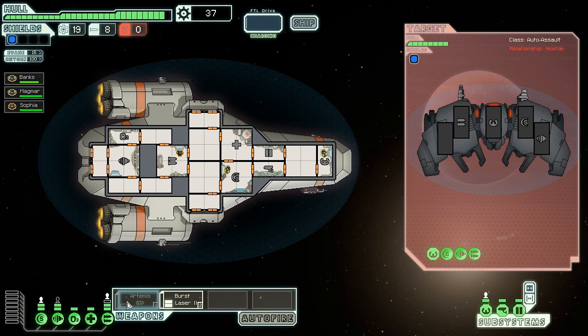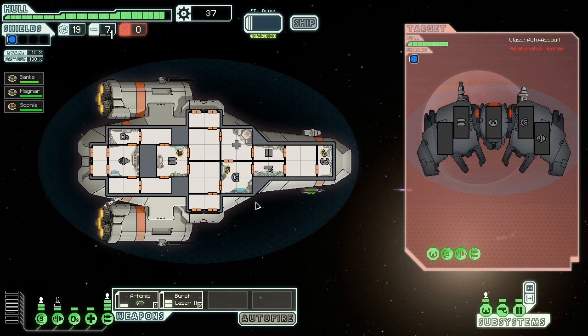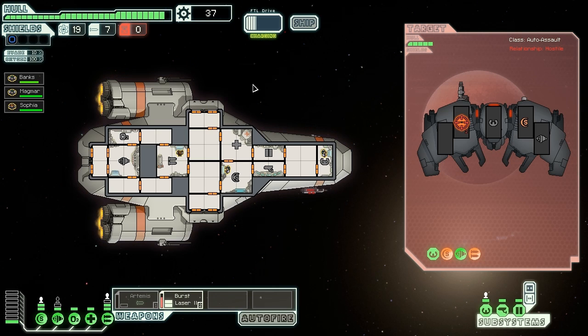It's an automated ship, so let's get one power bar after this fight. Let's target down the shields then the guns — if we just get the guns we're good because there's no one to repair it. Once the shields are down, they're down. The bomb missed but one of them is down. Shields are down and since it's an auto ship there's no one there to repair.